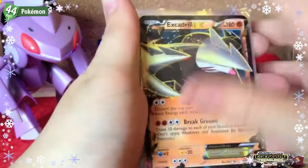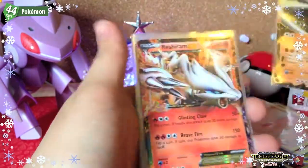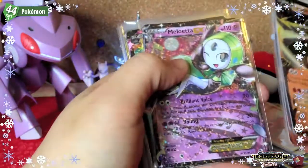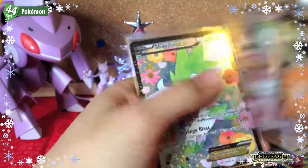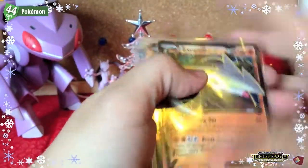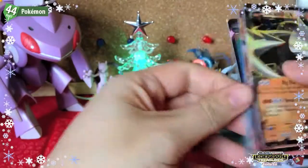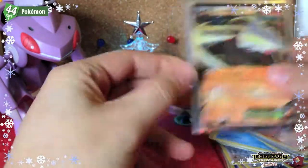And finally, the best part — the EXs and Full Arts. We have: Excadrill EX, Reshiram EX, Victini EX, Meloetta EX, Mewtwo EX, Reshiram Full Art, Meloetta EX Full Art, Shaymin EX Full Art, and Emolga Full Art. So out of this one half of the box, we've got 9 Full Art slash EXs. Which is just insane.